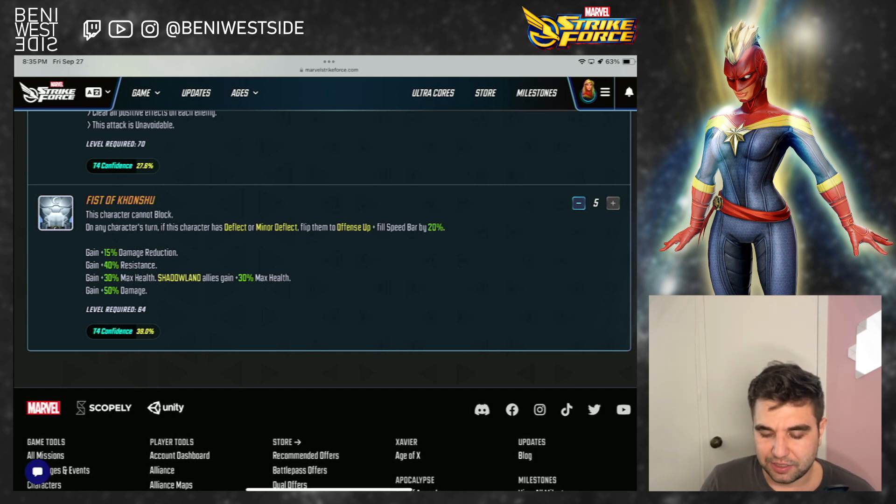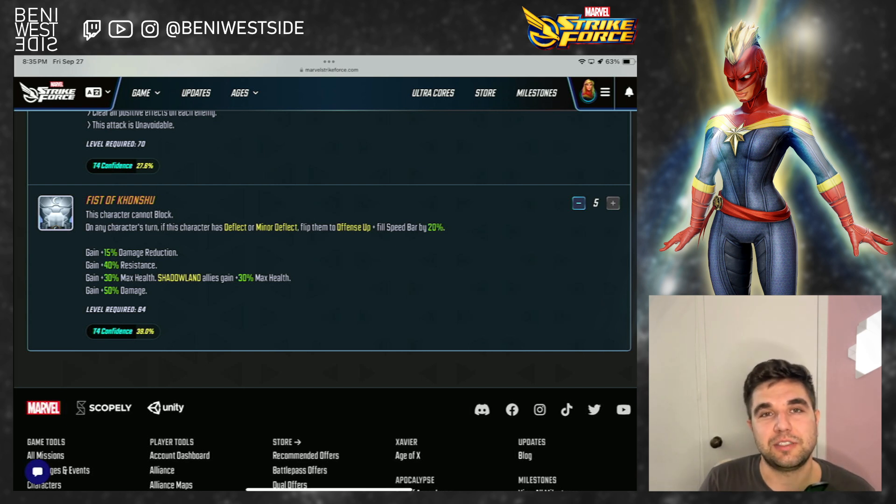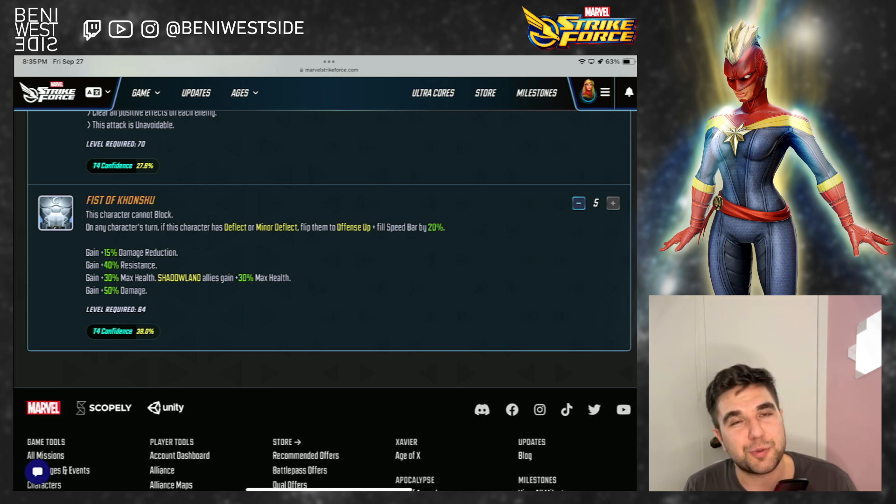Did we skip anything? We looked at abilities, ISO-8, Dark Dimension, and I told you my plan — that about wraps it up. Keep an eye out: tomorrow I'm going to do Agatha, and when Blade comes in during the week, we'll also have an infographic and video. Let me know what you're thinking about Moon Knight — are you excited that he's reworked? Do you like the character, the kit? Are you building him? Let me know your thoughts. I'm open to being swayed — I just haven't seen or heard a compelling argument yet. Thank you for going over Moon Knight with me. I hope to see you in the next one. Bye.